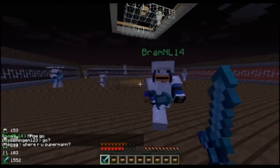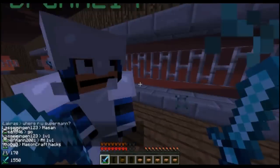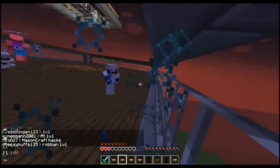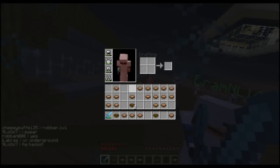First up, strafing. This is where you constantly move around your opponent to make it hard for them to hit you, but also making combos really easy to achieve, as shown with this clip with Bram. You can see that I barely got any hits on him, whereas I was getting destroyed by him — he just keeps running around me making it really hard for me to hit him.